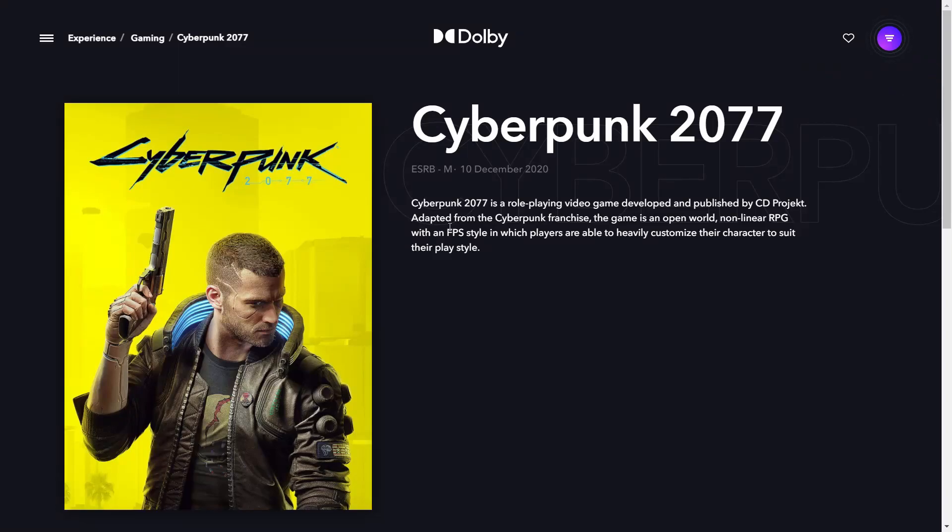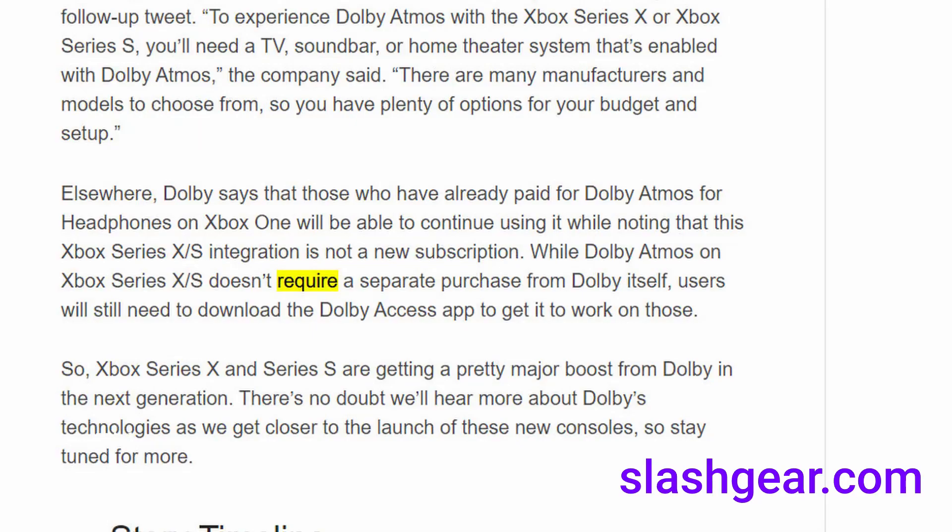In this video I want to show you a bit more information about enabling Dolby Atmos when playing Cyberpunk 2077. I searched a bit and this is actually a paid feature, and it's not a feature on every platform. It depends — for example, if you use it on the Xbox Series X or Xbox Series S, this is actually the first console that comes with Dolby Atmos enabled. But for other platforms you need to actually download the Dolby Access app.